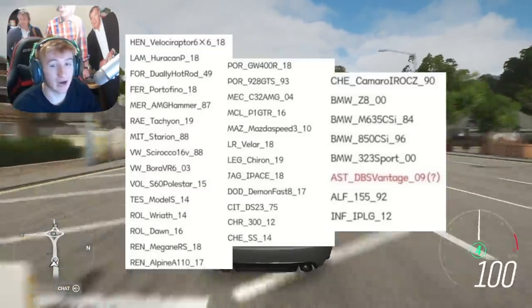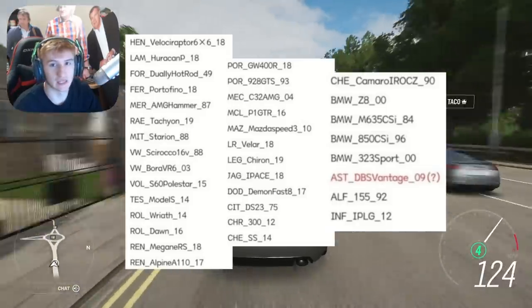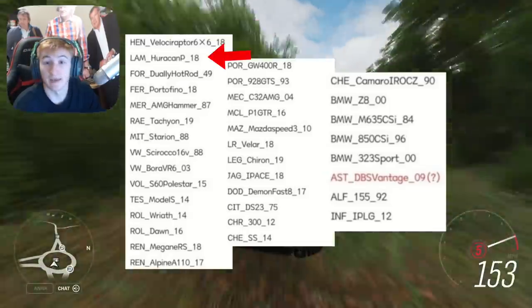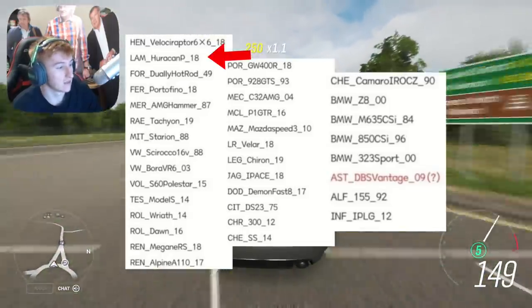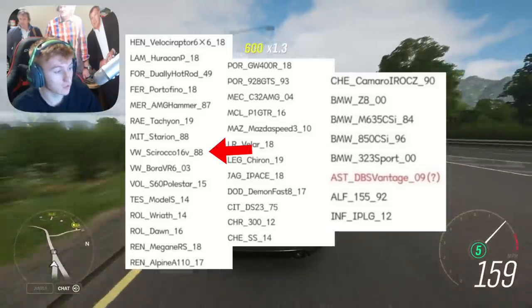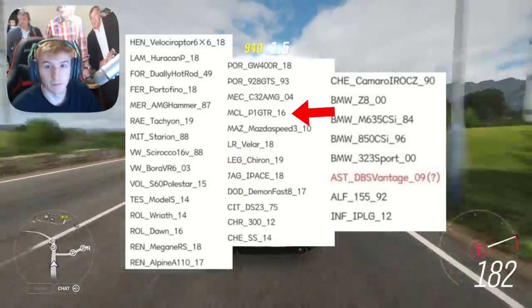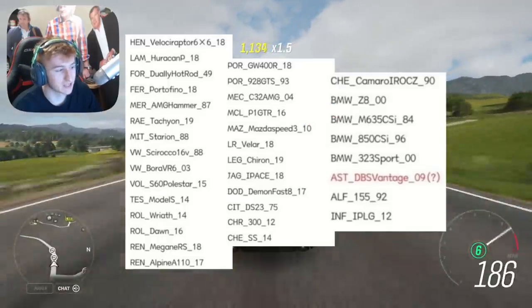Here's just part of the list of leaked cars. You can see stuff like the Hennessey Velociraptor 6x6, the Lamborghini Huracán Performante, the Volkswagen Scirocco, Tesla Model S, the Rolls Royces, and the McLaren P1 GTR — some quite exciting cars there.